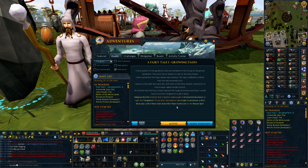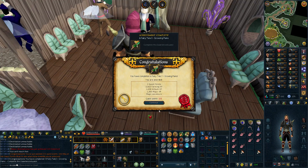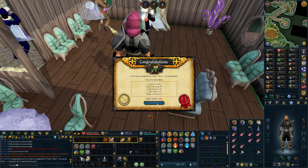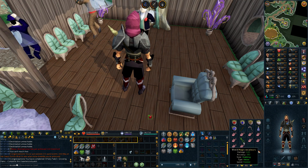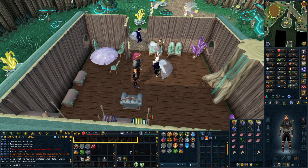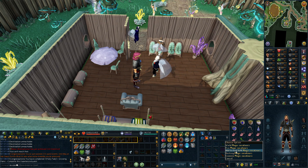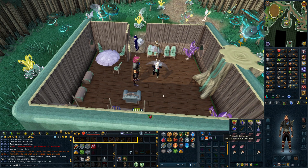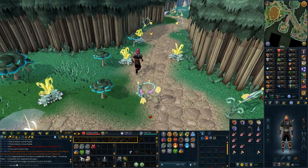That actually might be the easiest trio of items possible. Easy enchant, magic secateurs, we can go kill the Tangleroot now. Fairy Tale 1 finished, and this one is huge - as everyone knows you get the magic secateurs which give you a 10% yield increase on herbs, allotments, and hops. The cool thing about this game is you can put it in the tool belt and it will have the same effect, so you don't even have to remember it for farm runs - it's just a permanent 10% increase.